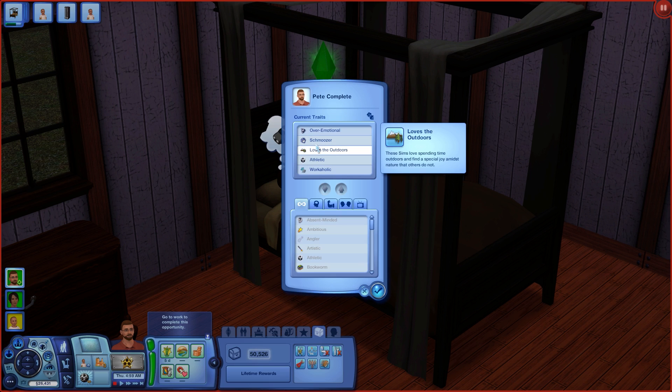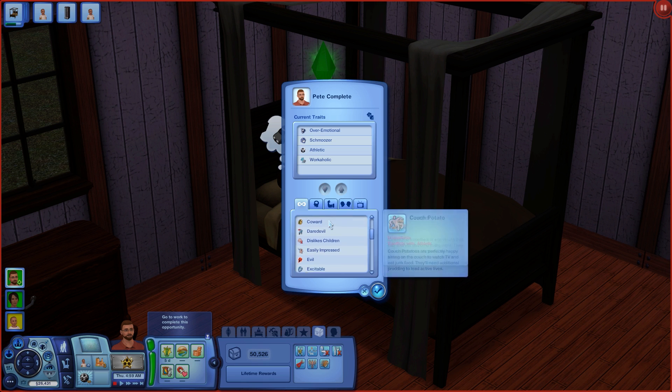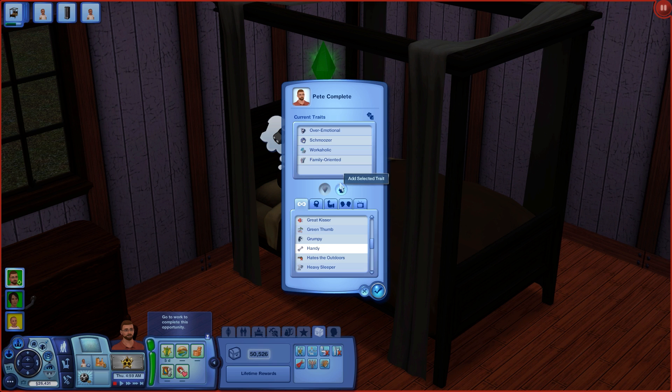The first trait to go is 'loves the outdoors.' I picked that in character creation because Pete had to live outside without a house for quite a while, but now he has a roof over his head so this trait can go. We're going to replace it with 'family oriented,' a trait Ahisha already has, which will help us raise Paul more time efficiently. The other trait that can go is 'athletic' — we've maxed out the athletic skill and there's simply nothing left to do there. So let's replace it with 'handy,' which ensures we never fail when upgrading or repairing objects and makes Pete learn the handiness skill more quickly. He's rapidly approaching level 10, so I'm mainly picking this as a failsafe.